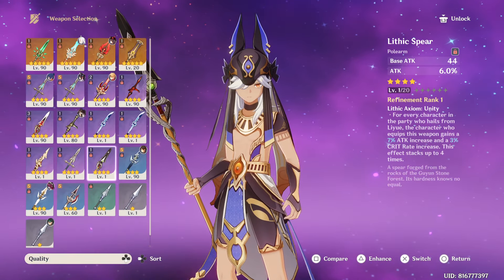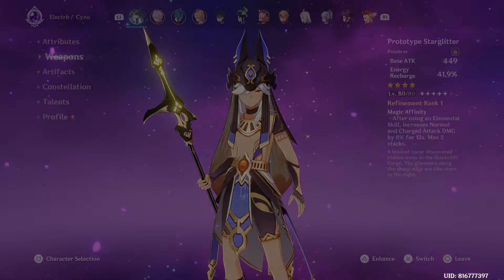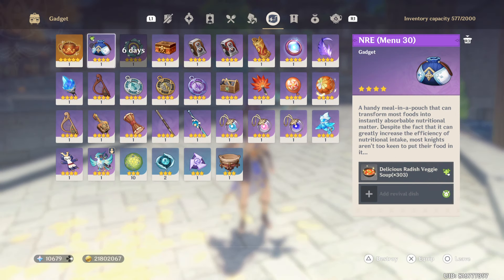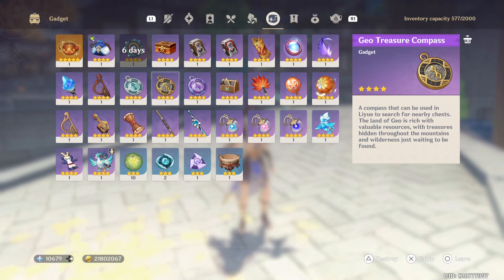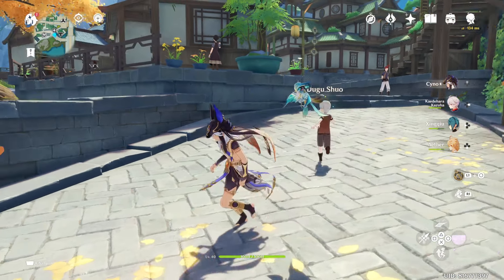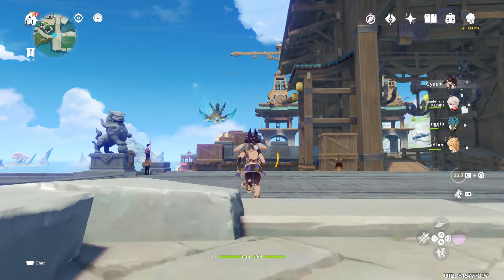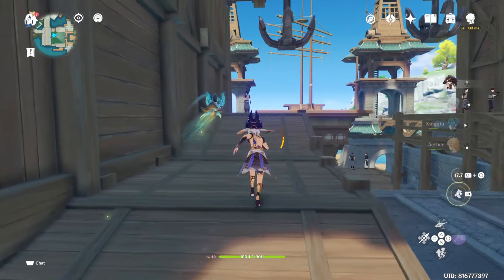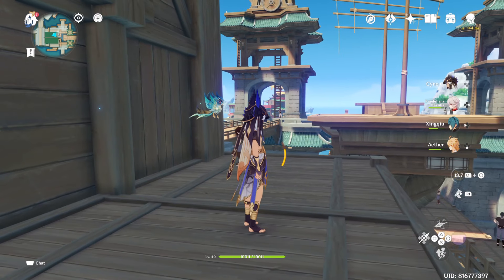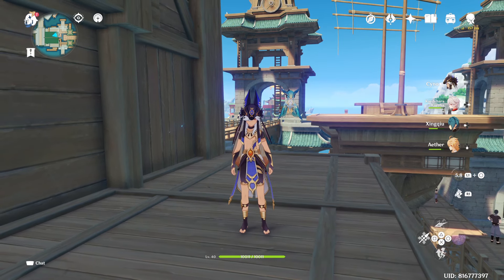Right now we're going to try to farm some white tassels. If you guys don't have a white tassel yet, this might help. I've already been playing for a while, almost two years — it's the second anniversary. The white tassel is usually found in treasure chests within the Liyue area, but just take note it's not a guaranteed drop.